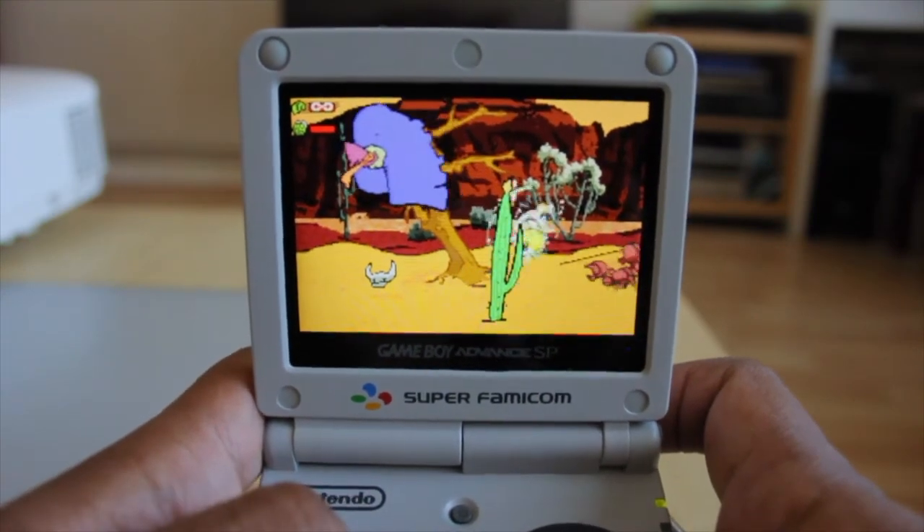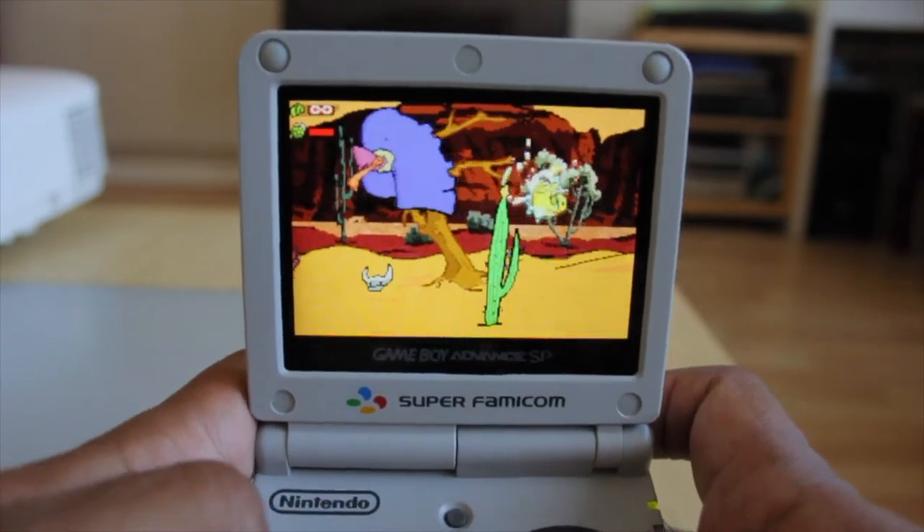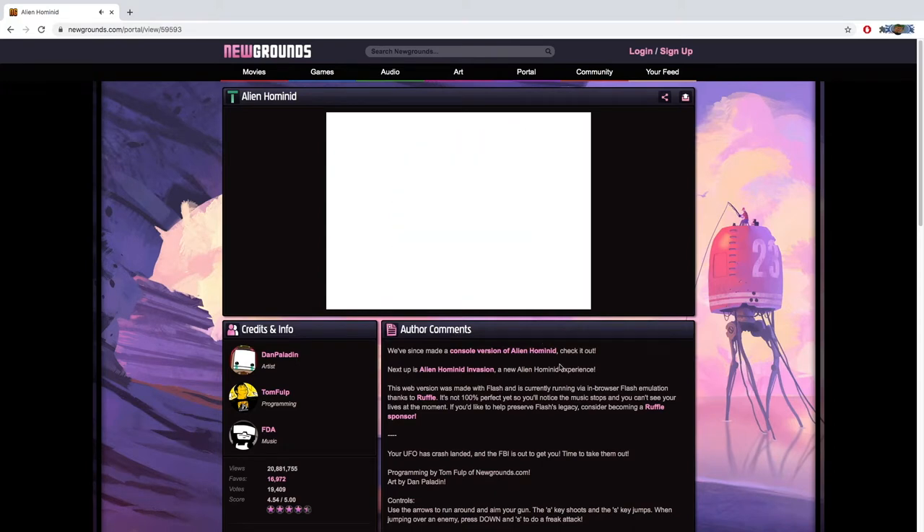Alien Hemorrhoid Cream is a title that missed the radar for me. Initially a flash game developed by Tom Fulp for the site Newgrounds, receiving high volumes of players flocking to the browser to play this.